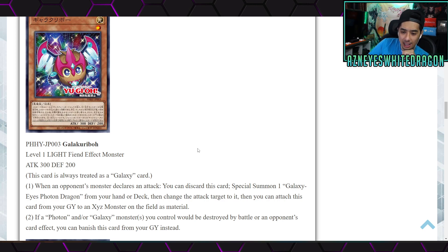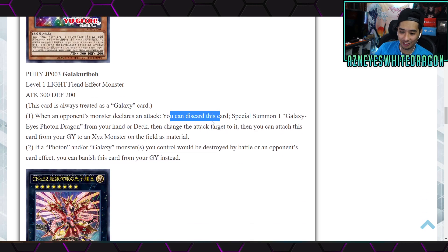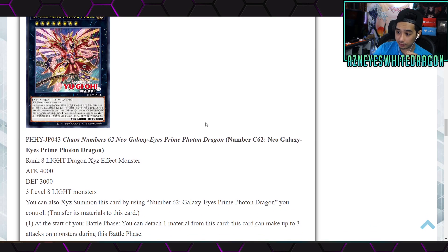Next up is Galaxy Kariba — a Level 1 Light Fiend effect monster with 300 attack and 200 defense. This card is always treated as a Galaxy card. When an opponent's monster declares an attack, you can discard this card to special summon one Galaxy-Eyes Photon Dragon from your hand or deck, then change the attack target to it. You can then attach this card from your graveyard to an Xyz monster on the field as material. The second effect: if a Photon or Galaxy monster you control would be destroyed by battle or an opponent's card effect, you can banish this card from your graveyard instead.